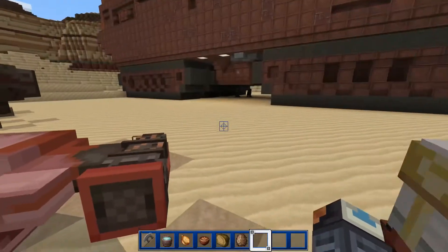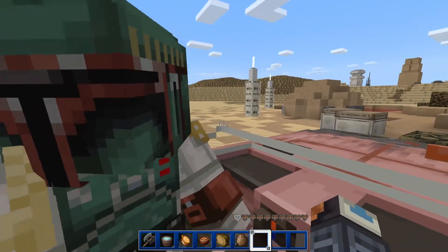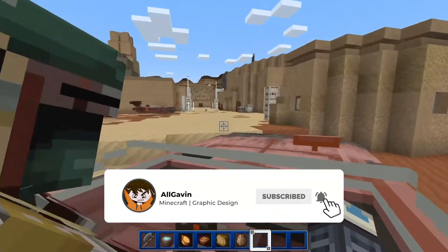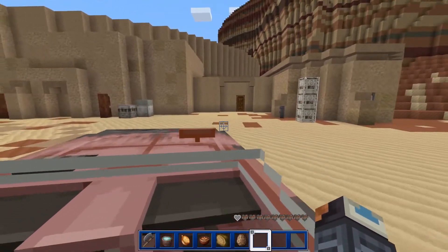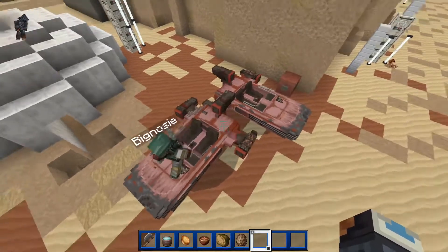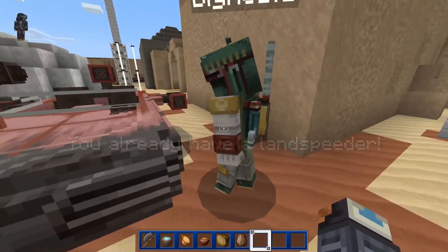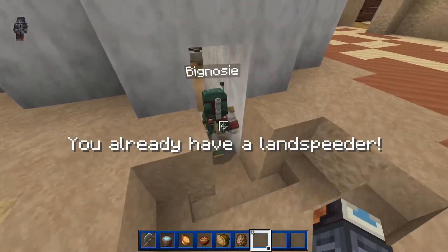Gavin wants to take Luke's speeder. Wait for me — oh, sorry, wrong button. Are we in creative? I'll park right here, yeah, park next to the other speeder. This is Mos Eisley! Wow, look at that. If you hit this button it gives you one — it says you already have a landspeeder. Okay, that's the landspeeder!